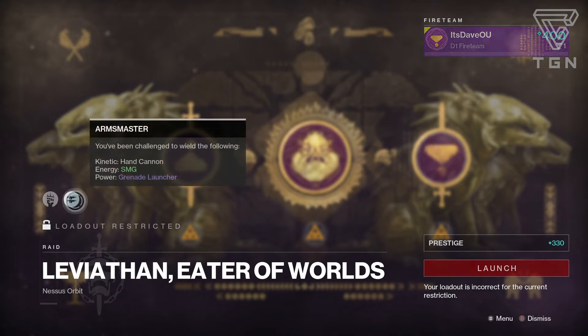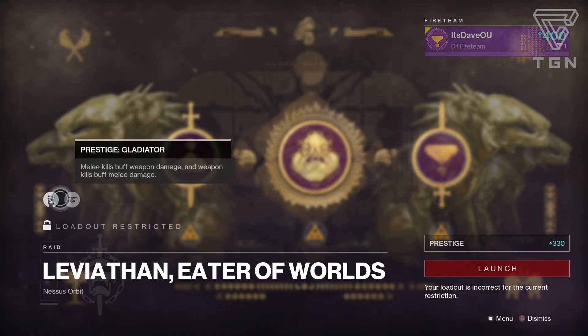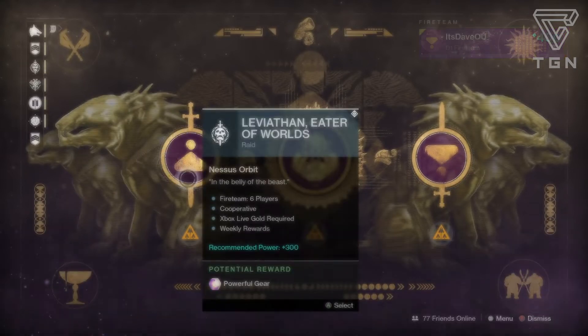The weapon loadout is Hand Cannon, SMG, and Grenade Launcher. This is going to be pretty interesting considering Hand Cannons and SMGs are very close range weapons. With Gladiator on and that extra weapon damage, I think we're going to be able to do a lot of good damage. Grenade Launchers should be pretty solid as well.